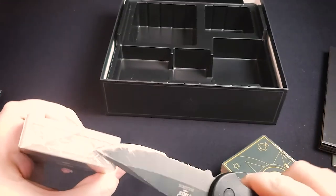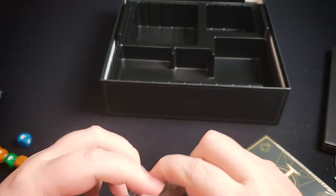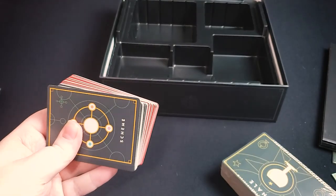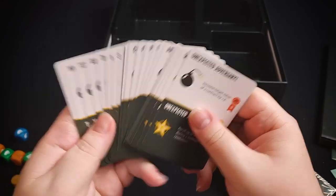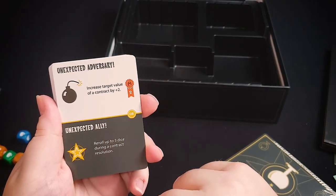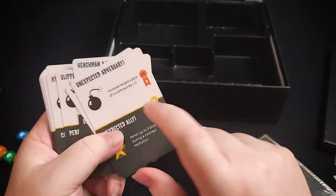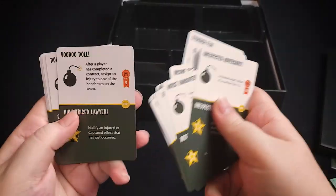You also have scheme cards. You can draw them by visiting that special underground area, by building certain rooms in your base, or certain contracts will let you draw them on success or failure. You can use scheme cards when attempting a contract yourself, or against an opponent attempting a contract. For example, the unexpected ally side lets you roll up to three extra dice; the unexpected adversary side increases a contract's target value by two and gives you infamy points. All scheme cards have different effects.